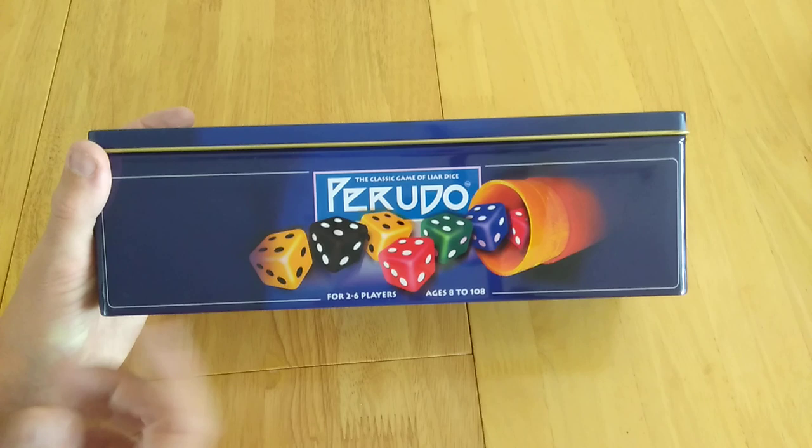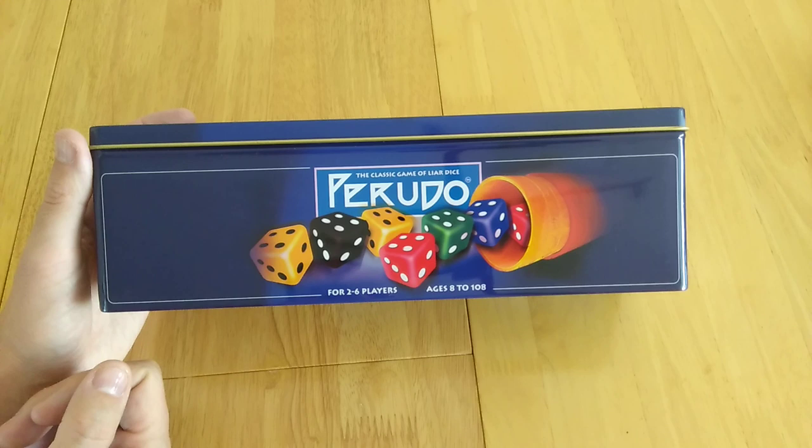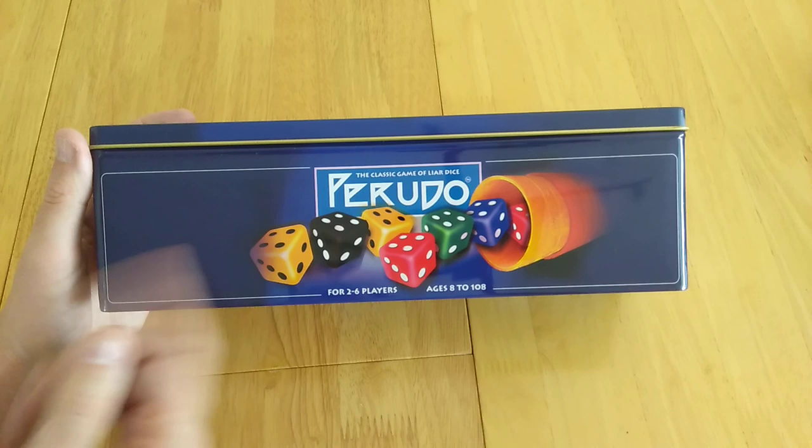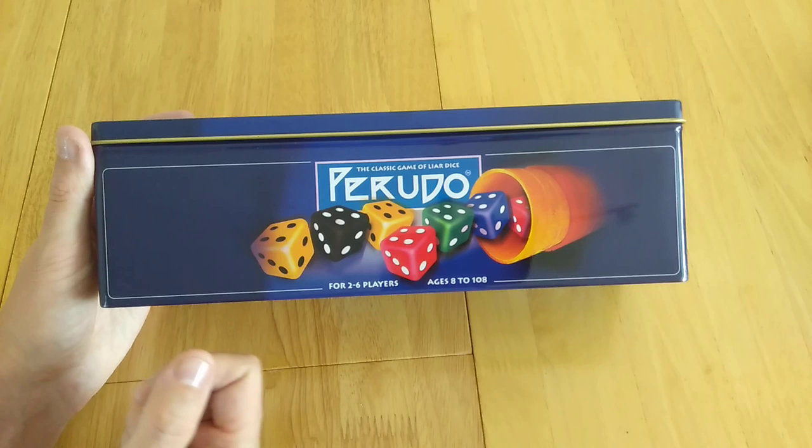Perudo is a game from about the 1800s and it's also known as Liar's Dice. The name Perudo comes from it apparently originating in Peru, and the idea is that if you get caught lying or are stuck not being able to take your turn, that's where the word 'perudo' comes from — hence the name of the game.